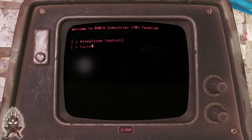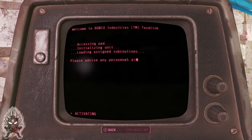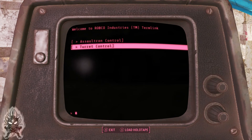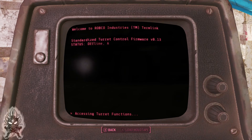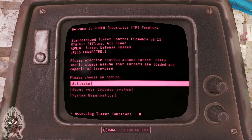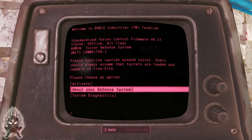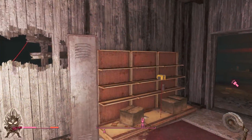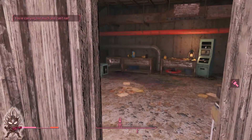Assaultron — personal standing there, charge pods, okay so I'm guessing that's activating him. Third control — okay so that's offline. We can leave them offline, we're good. Let me go back over and see if he woke up.